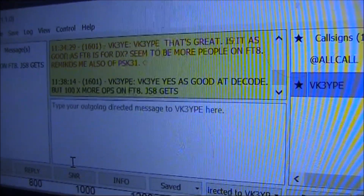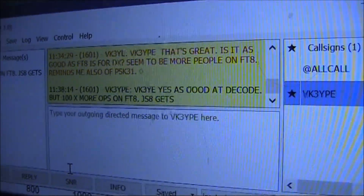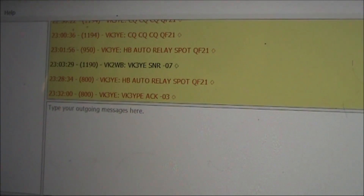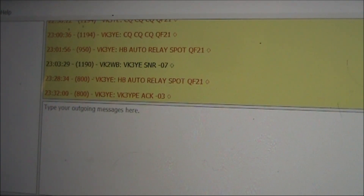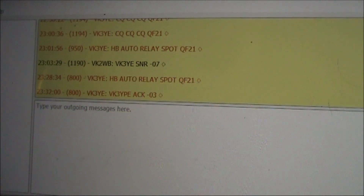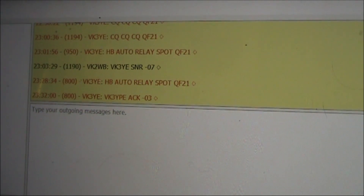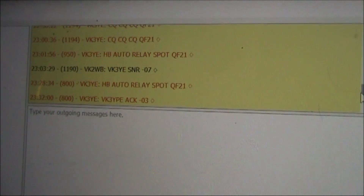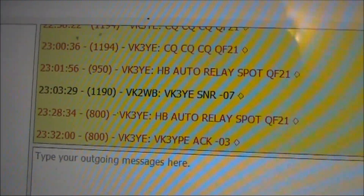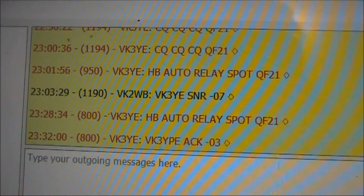There's an answer to my question. I asked if JS8Call was as good as FT8, and it appears to be. Not as many operators, but I think that will change. Apart from being a chat mode, there are other features of JS8. For instance, you can put out calls and get automated stations coming back to you. They're not contacts, but they do prove that you have been detected, complete with a signal-to-noise ratio report. What you see in black is VK2WB coming back to me, giving a signal-to-noise ratio report of minus 7 dB.